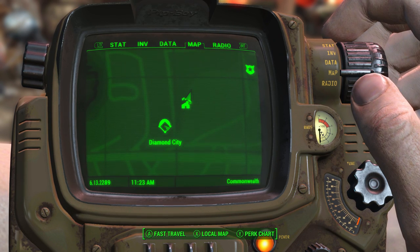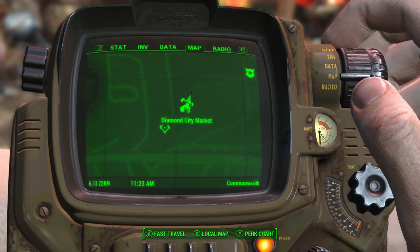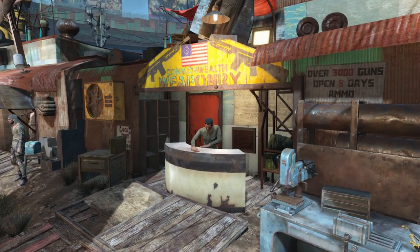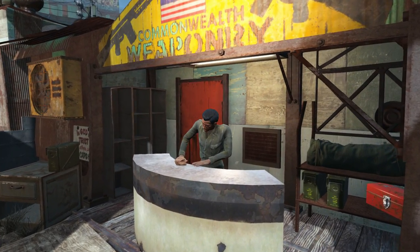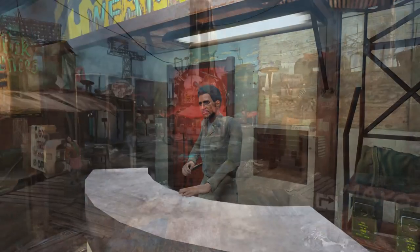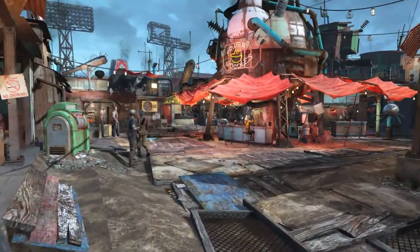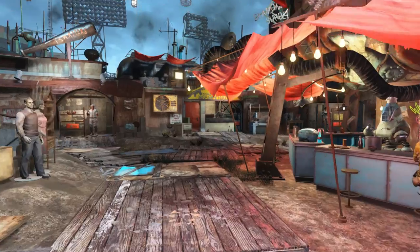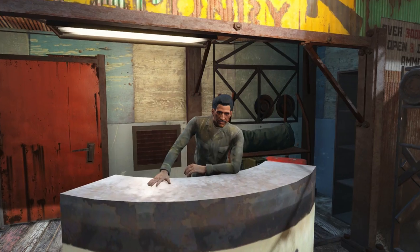To acquire this weapon we will need to come to the Diamond City Market, which of course is located inside the walls of Diamond City. Once here we will be heading to the Commonwealth Weaponry. As soon as we enter the Diamond City Market we want to veer a little bit to the right and basically head straight ahead. Here with the yellow roof panel is the Commonwealth Weaponry, the very store we need.